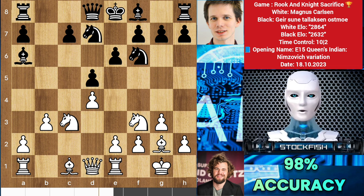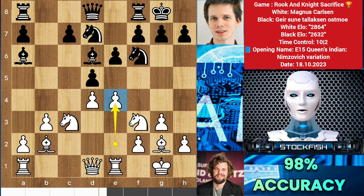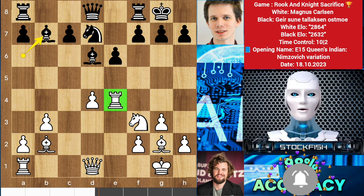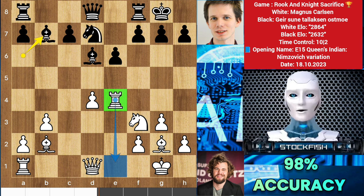After a couple of moves later we have castle and e4. E5 is coming, so black has to capture the pawn — knight takes e4, d takes e4, rook takes pawn, bishop e7.